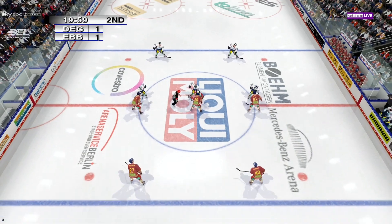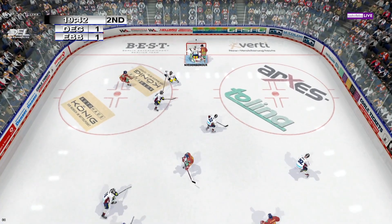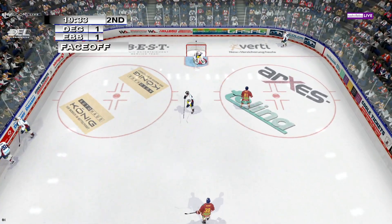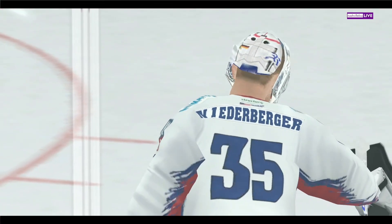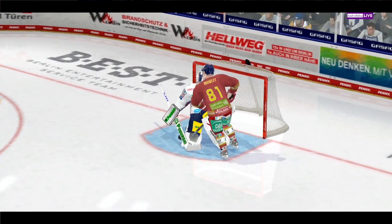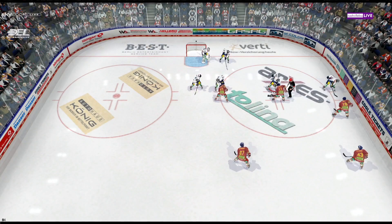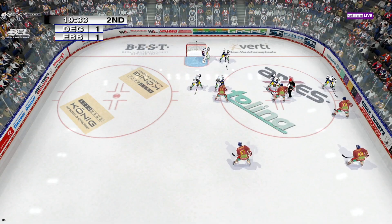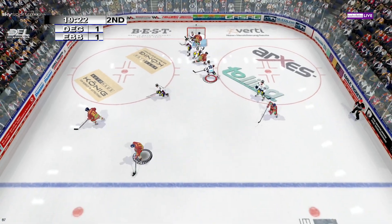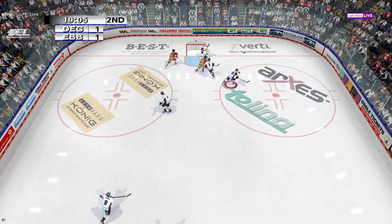The puck is about to be dropped. The face-off goes to Berlin. Passed ahead, advances the puck. Niederberger freezes the puck. How about that last save on a backhand no less — great anticipation. Glove save. The players are lined up and ready for the face-off. The face-off goes to Dusseldorf. Rips it — blocked. Oh my goodness, how'd that happen?